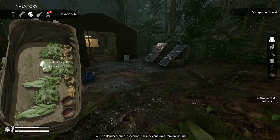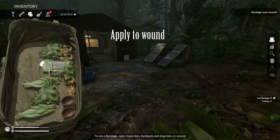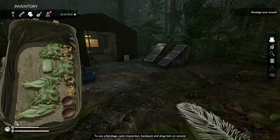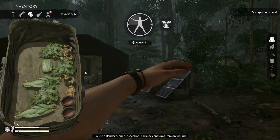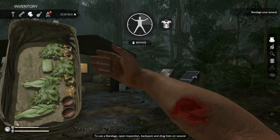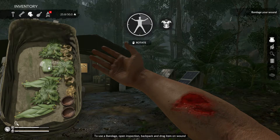There we go. Now you just need to apply it to the wound. So you go into inspection mode once again, and you find your wound. They did a good job on those wounds.